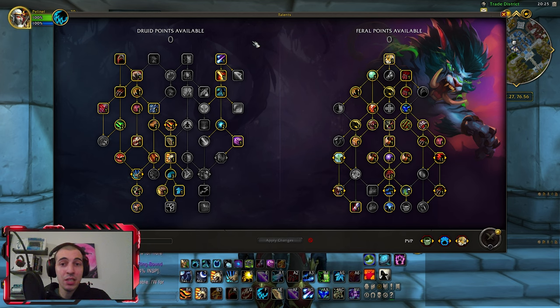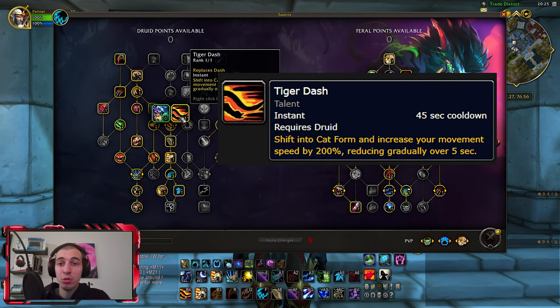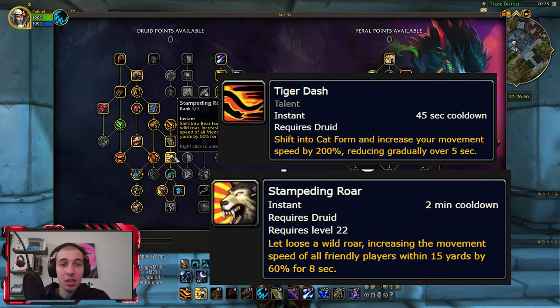Next on the list is Talents. I would definitely recommend using Tiger Dash and Stampeding Roar.